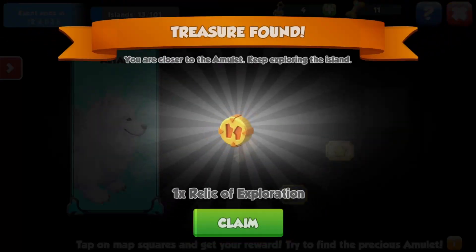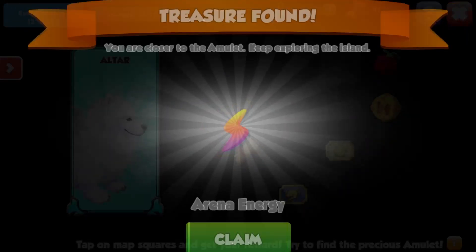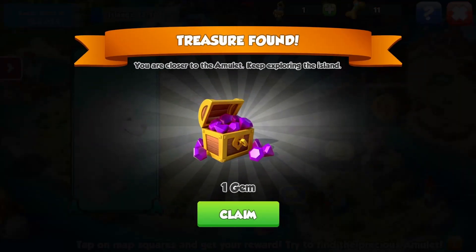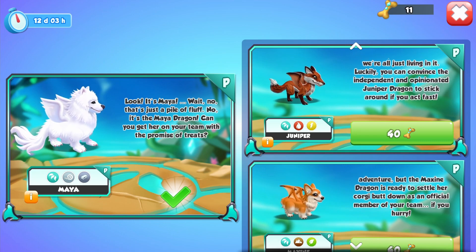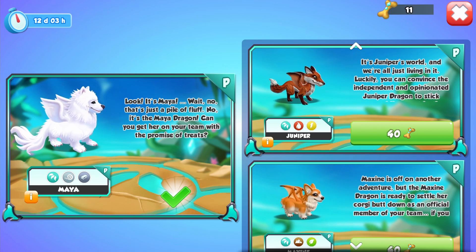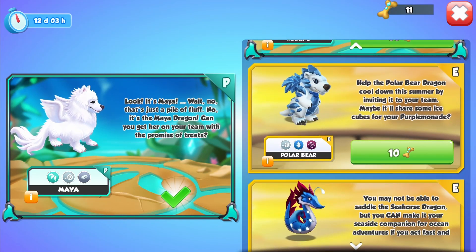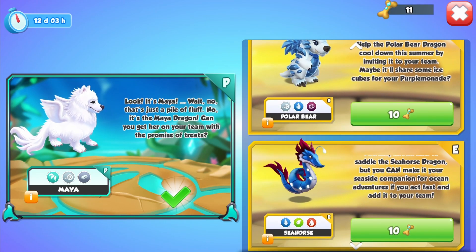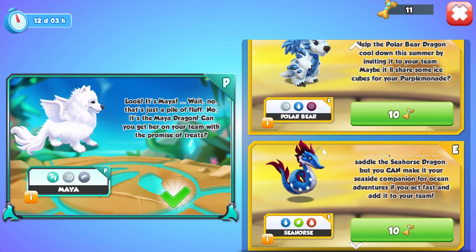It's always useful to use a random generator when you can't make a decision. We got some food, arena energy, and we have 11 amulets right now because I kind of neglected this account. I don't know what I would do with the other two primals anyway. I mean, if I got the Juniper I'd probably set it as my avatar. But I don't need another primal, I guess.